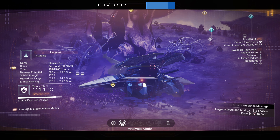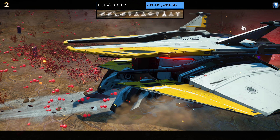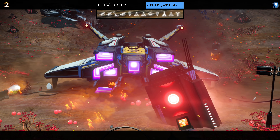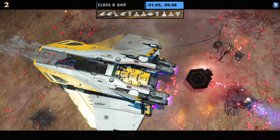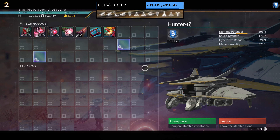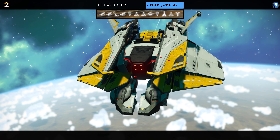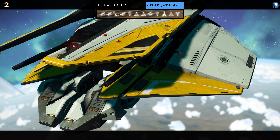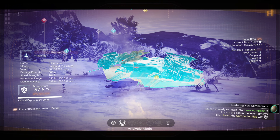Ship number two — the only class B in today's list. Coordinates and portal address at the top of the screen. This is a beautiful claw ship in white and gold with four eyes at the front. I took my time trying to find an S but couldn't. Supercharged slots: not a lot to show as it's a B class. The yellow and gold color scheme is quite rare compared to most others.